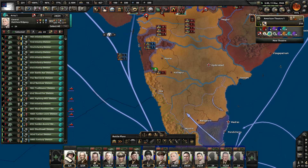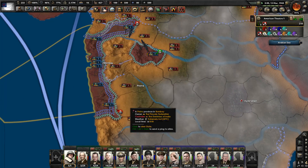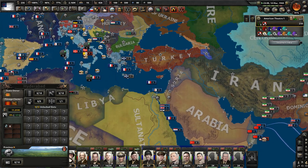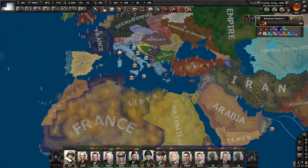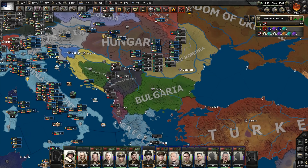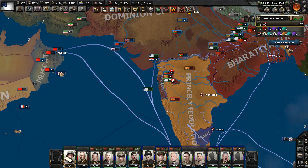We're going to put Ridgeway's men over here, where we will probably have way too much supply. When's Romania going to be done with its justification? About three more days. I'm sure once we call everybody in, they're going to be able to handle it on their own and we won't have to focus too much on it necessarily. But we need an air force.